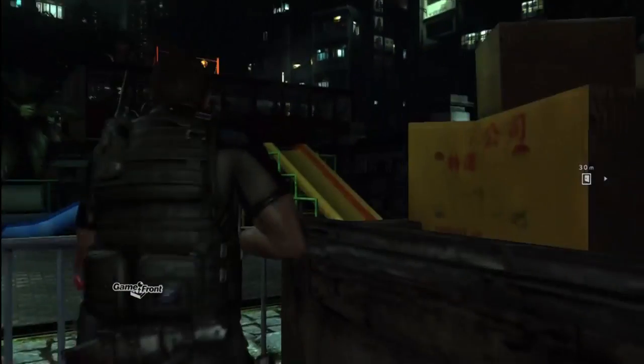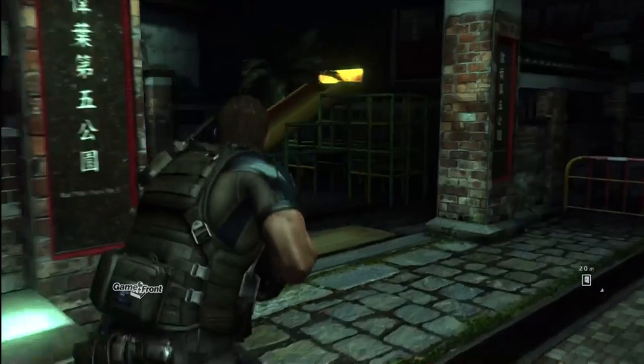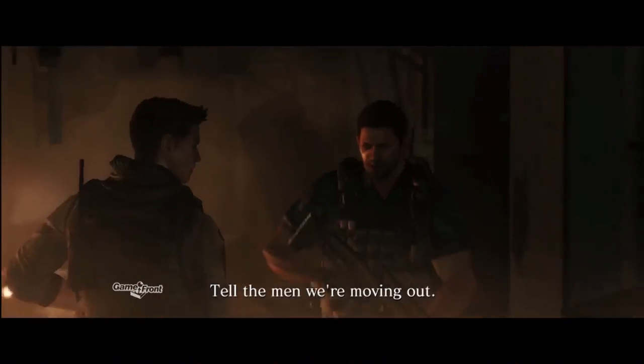In chapter 3 of Chris's campaign, near the start, you'll run past the playground. It may seem like a jerk thing to do to ignore the screams of agony of your fellow agent who just got dragged away by a giant invisible snake, but Chris is kind of a jerk. "Tell the men we're moving out."